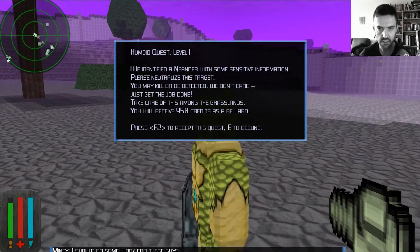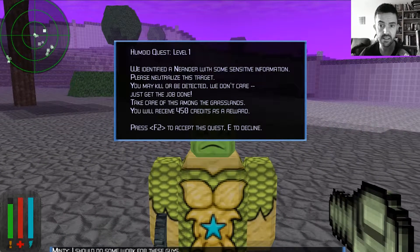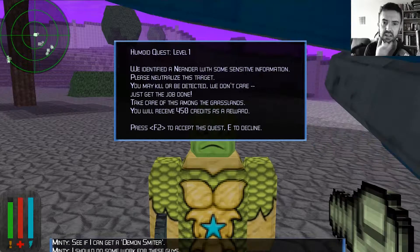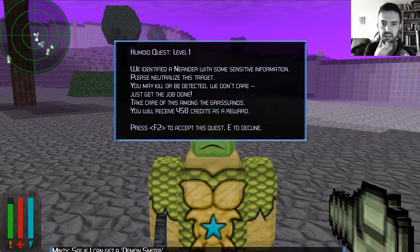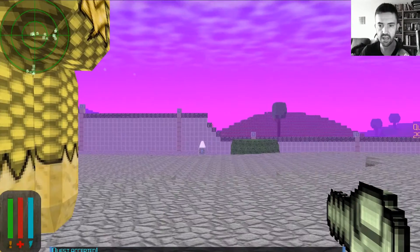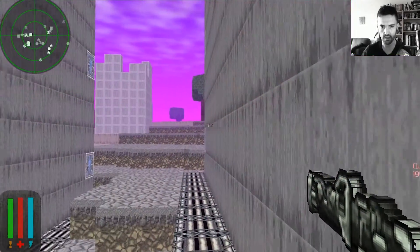There's a smaller guy on the star. Level 1 quest: we've identified a Neander with some sensitive information - please neutralize this target. You may kill or be deleted. We don't care, just get the job done. Take care of this among the grasslands and you will receive credits as a reward. Accept - F2 to accept the quest. I accept that quest.